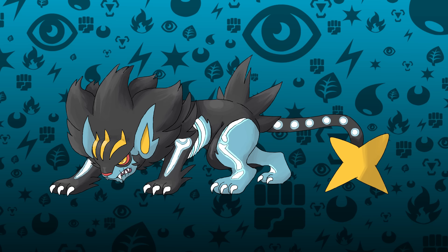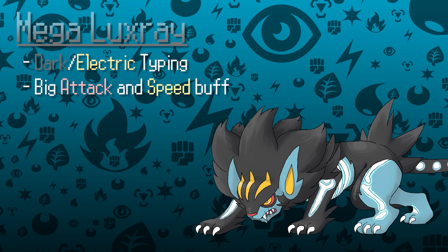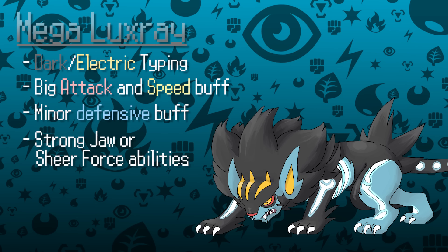Luxray was one of my favorite Pokémon when I played through Diamond and Pearl because of all the cool moves it gets access to. I also liked adding the Dark type, giving it stat increases for moves such as Crunch. I think Mega Luxray should see major stat increases in Attack and Speed while also adding on some Defense and Special Defense. When we do see Luxray in competitive play, it often carries a Choice Band or Life Orb — so since it can't hold an item when it Mega Evolves, giving it Strong Jaw or Sheer Force makes a lot of sense. With the fantastic regular ability Intimidate, Mega Luxray could become an offensive powerhouse similar to Mawile.